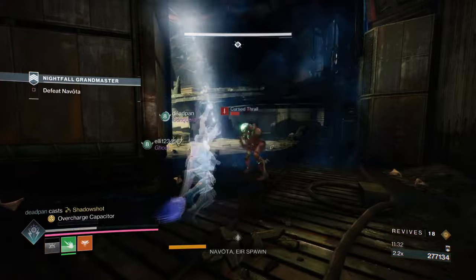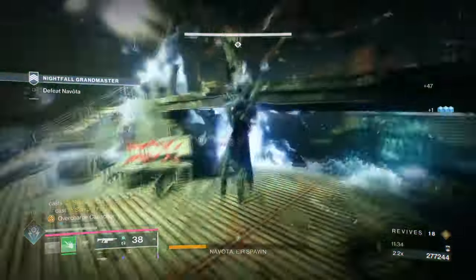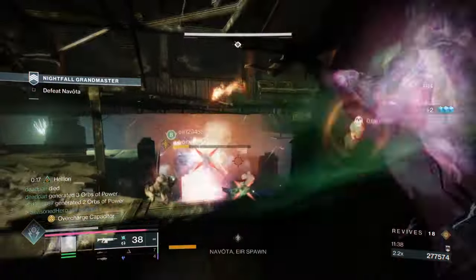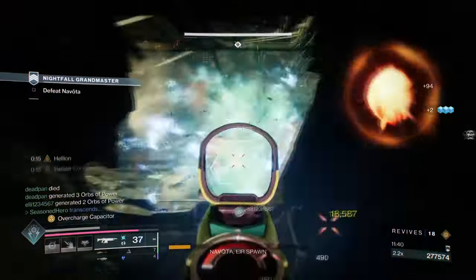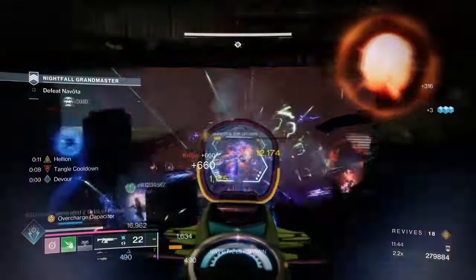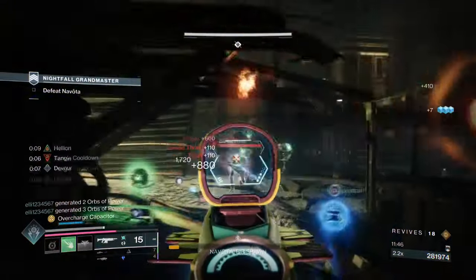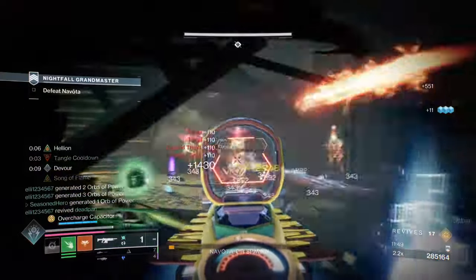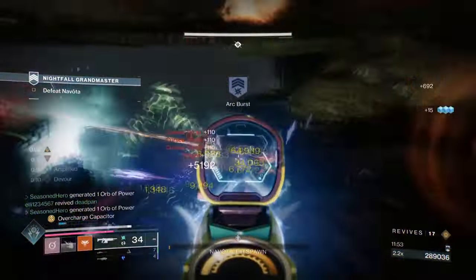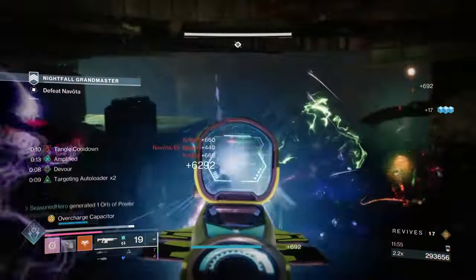The Facet of Courage fragment is also helpful for weakening targets, even if it's just a small amount. I was debating switching this for Solitude instead, since we are using an AR and will be maximizing the Sustained Fire and targeting auto-loading seasonal mods. However, with how fast everything dies, I felt this might not be needed overall — but this can of course be what you want to use instead.